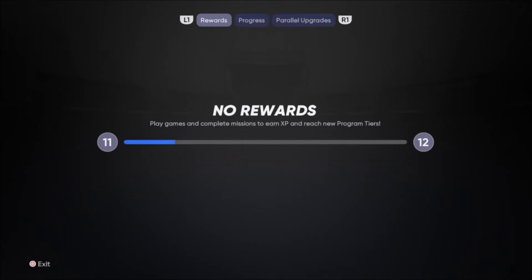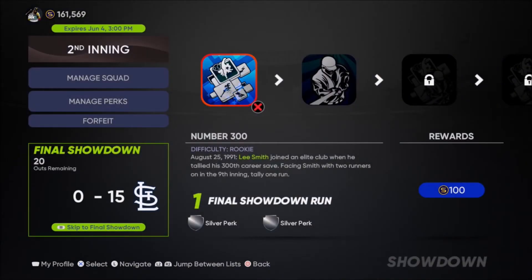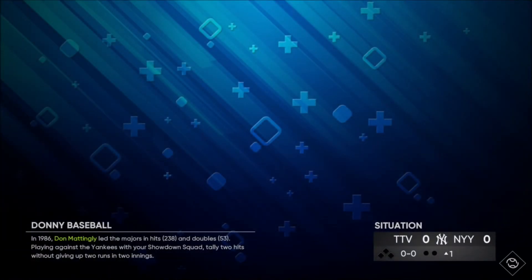I think the difficulty is on veteran, I'm not too sure. Kopech does throw hard — it's not the easiest of bosses. He's throwing 102 miles an hour. The two-seamers come in at 98, and the off speed drops to like 85, 87. So it is a bit of a task — it ain't no walk in the park, I'm going to be honest. But yes, if you want unlimited packs and unlimited XP, this is the way to do it.